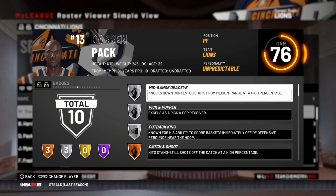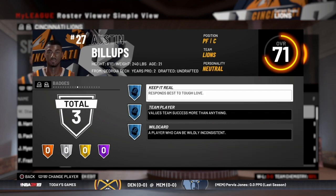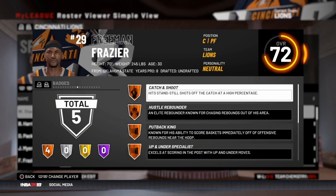Next up is Darren Pack, a 6'11 power forward from Memphis, 76 rated overall, with mid-range dead eye and put back king. Then Austin Billups, a 6'11 power forward from Georgia Tech, 71 rated overall — he's a team player but probably inconsistent. He's a young guy though, a potential raw prospect. Next is Freeman Frazier, a 7'0 center from Oklahoma State, 72 rated overall — hustle rebounder, put back king. He's a little older at 30, but we'll have some experience.